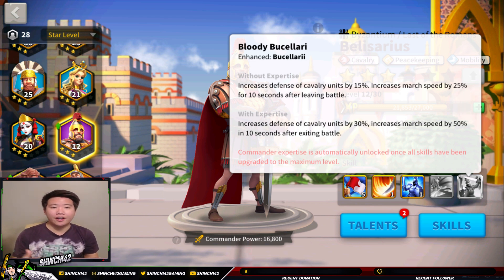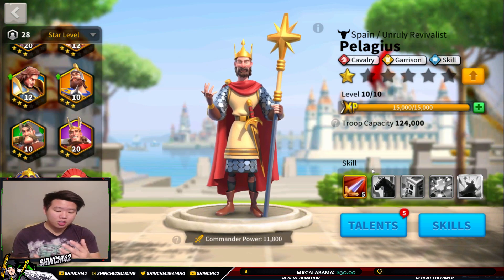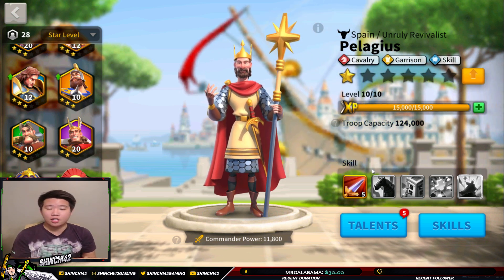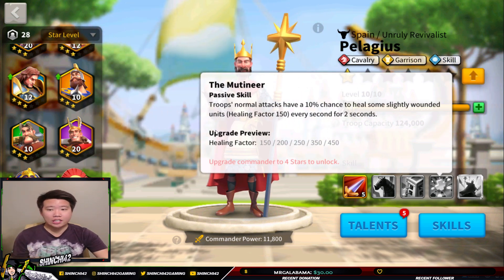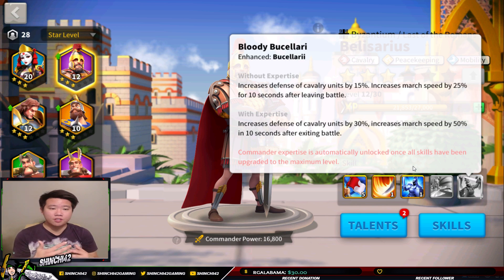The expertise skill is called Bloody Buselari, which enhances the Buselari skill we talked about earlier. It increases the cavalry defense bonus from 15% to 30%, and the marching speed from 25% to 50%. A 30% cavalry defense buff is something you don't really see a lot at the epic rarity level. If you are really trying to build a tanky full cavalry unit — or mixed troops heavy on cavalry — this may be the best commander for you. Pelagius is also a good cavalry option with healing, but our target here is Belisarius.